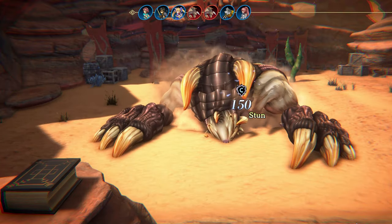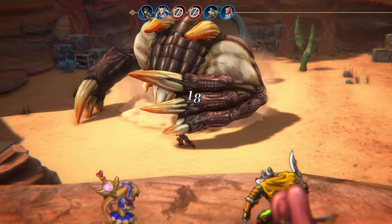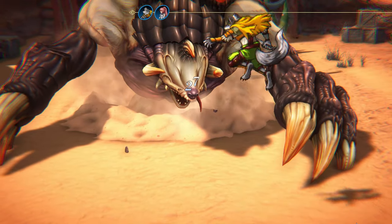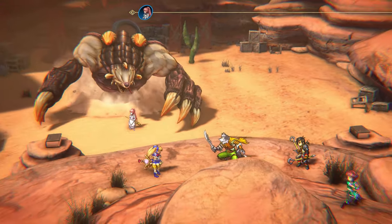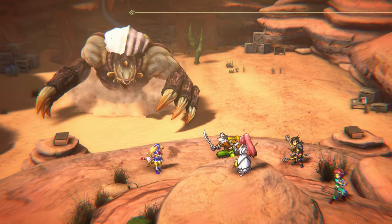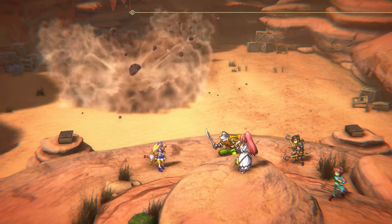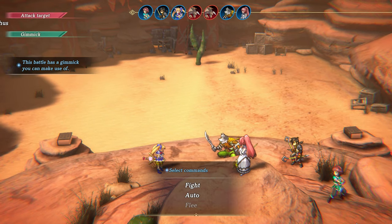Nerthus doesn't have a specific pattern of movements, but tends to appear more frequently on the left side of the battlefield. He stays on the left side for two turns and only one turn on the right side. Therefore, I suggest focusing your attacks on the left grimoire, as you have a better chance of hitting it.